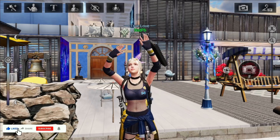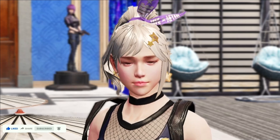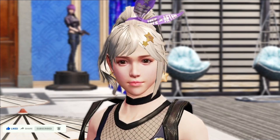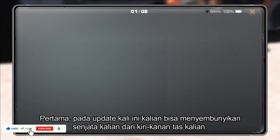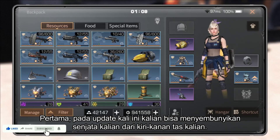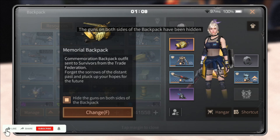Hello guys, welcome to Nat Nat Playground YouTube channel. Today I'm gonna show you the good parts of the new update. Please support my channel by like, share, and subscribe. First, they added a feature to hide firearms on both sides of your backpack. Select your backpack from Items, then Gear, then toggle hide guns on both sides of the backpack.